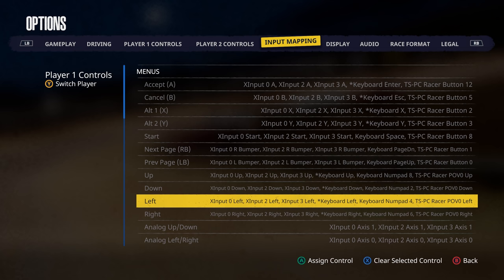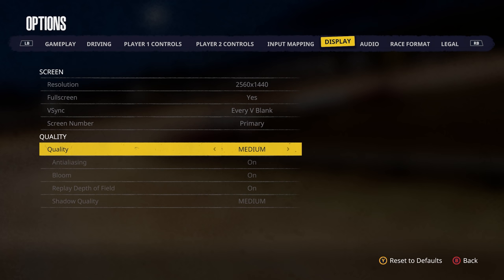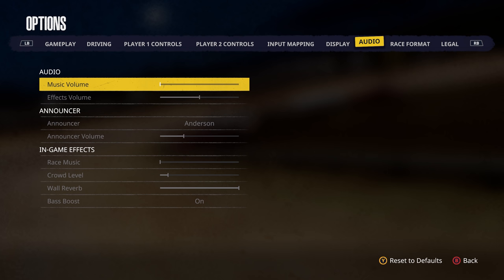Moving on, we've got Driving Presets. Expert Skill Range is set to Narrow, Stability Less Stable, Recovery Skill Normal, Compressed Normal. You can choose between Gamepad and Steering Wheel. On the Steam version we have Input Mapping. Display: I've got my resolution set to 1440p Full Screen, every V-Blank Primary for the screen. Quality is Medium right now — I'm going to turn everything up to High.